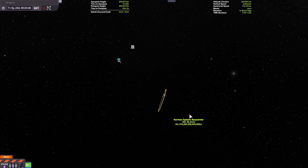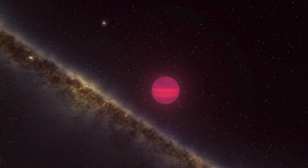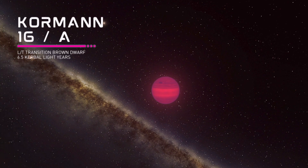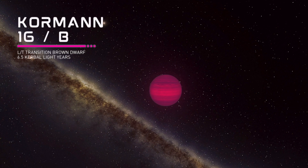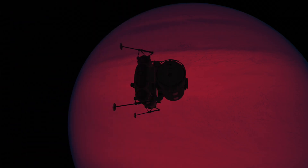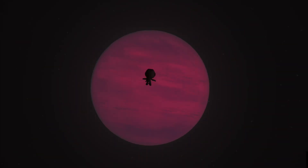This is the Cormen 16 system, home to a pair of binary brown dwarves. They have a super eerie pink-maroonish glow from their low temperatures, being not quite hot enough to achieve star-level fusion in their cores. They are analogous to a real world pair of brown dwarves orbiting in our stellar neighborhood relatively close to our own solar system. You can find super cool views of their cloud layers and spots from orbit. They have no planets orbiting them yet, but may be added in a future update.